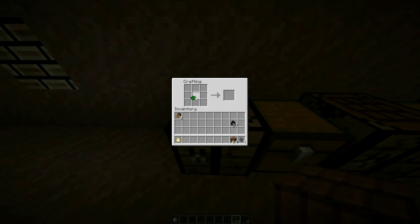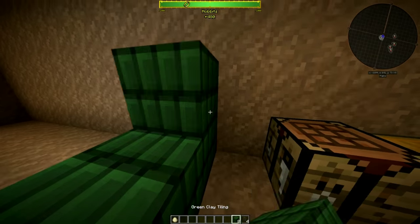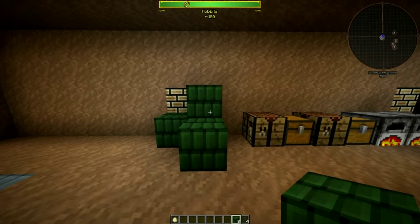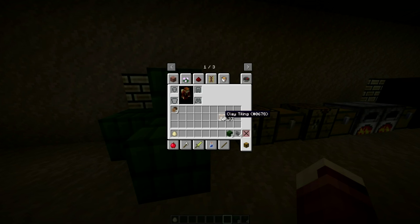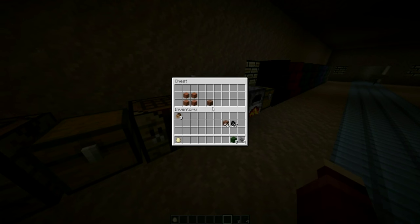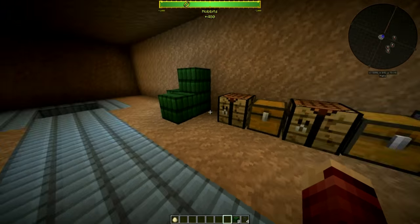You put eight clay tiling around the color you want and you'll get the result. You can also add clover dye and just the little things. And there we go — you have your blocks. You cannot, and I repeat, you cannot dye the hardened clay before you make the tiling. If you do that, you can't make the recipe. So keep that in mind.